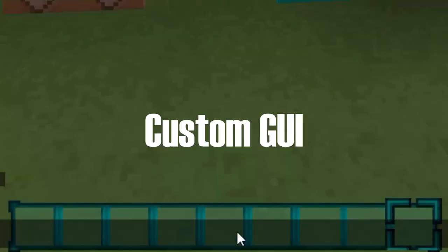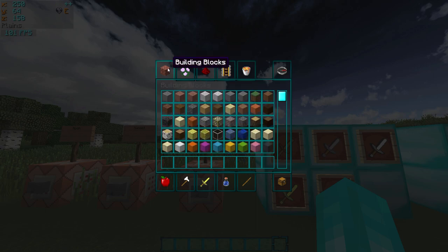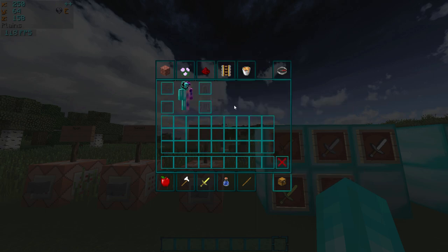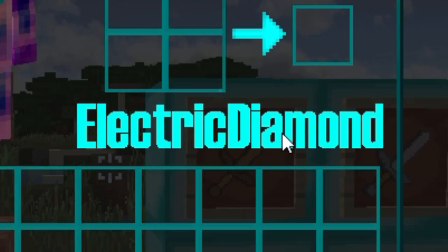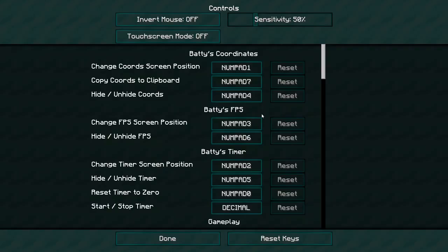One of the big aspects of my texture pack is the custom GUI. My hotbar is different and the crosshair is also different. If you take a look at the inventory, it's transparent, which is useful for seeing in front of you. And if we go into survival mode, you can see that my name is on there — I just decided to put it there.